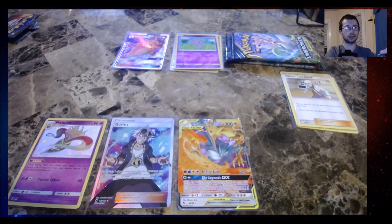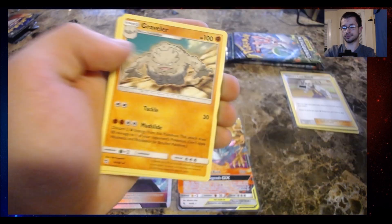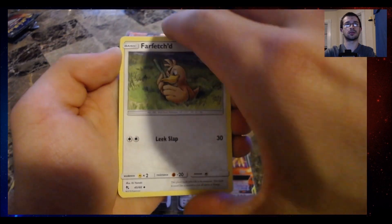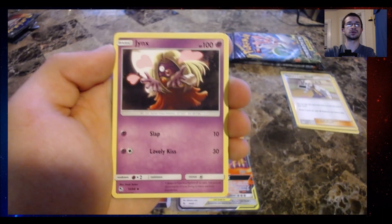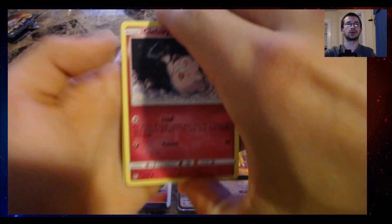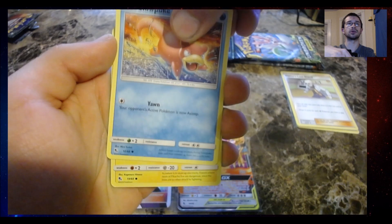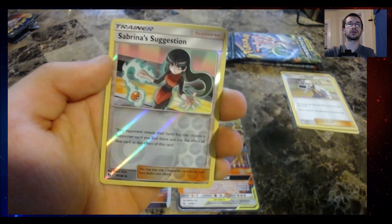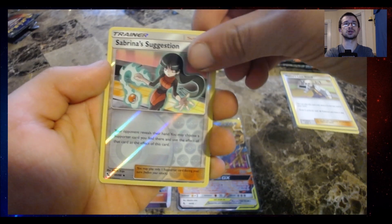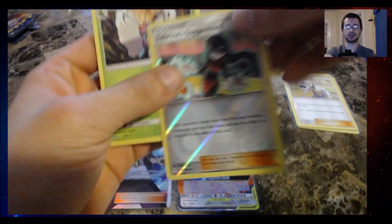Dark energy. Far-fetched, Psyduck, Staryu — why is that one everywhere? I am a Slowpoke, I apologize. Love me a Pikachu. Reverse Holo, Sabrina's Suggestion, and a rare Butterfree. Nice.